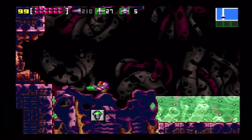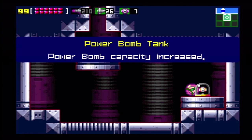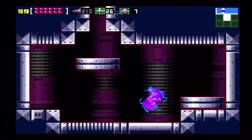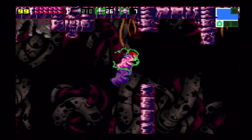To start off here you want to bomb the floor to reveal a super missile tank door — the super missile door. Anyways, jump over to the right for the power bomb tank.